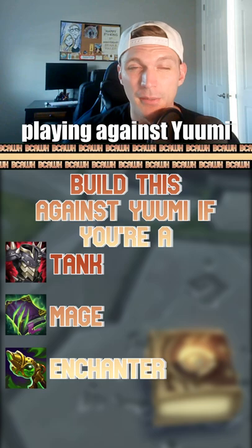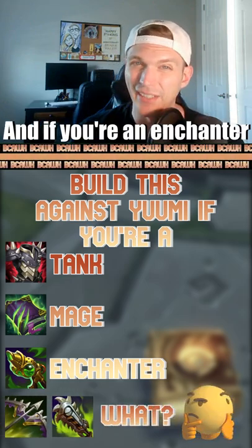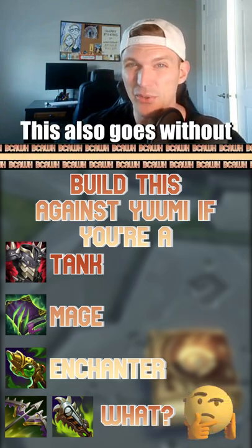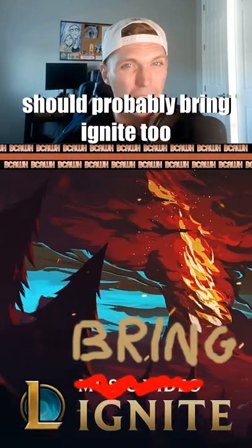Whatever support you're playing against Yumi, you should more than likely build a Grievous Wounds item first, and if you're an enchanter, you should also probably finish that Chemtech Putrefire before anything else. This also goes without saying that if you're against a Yumi, you should probably bring Ignite too.